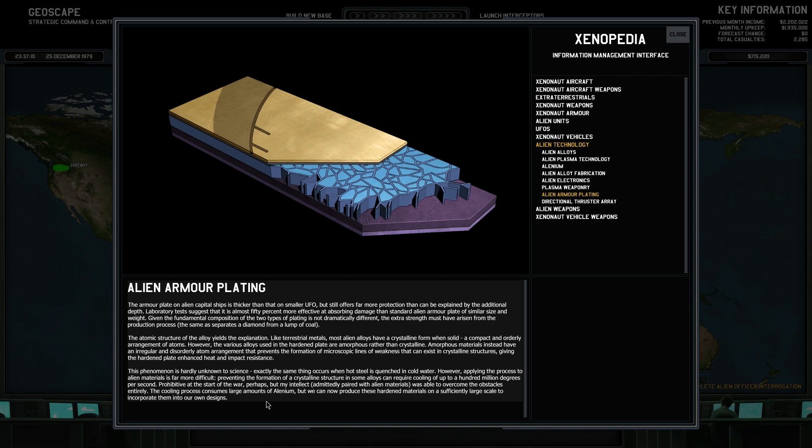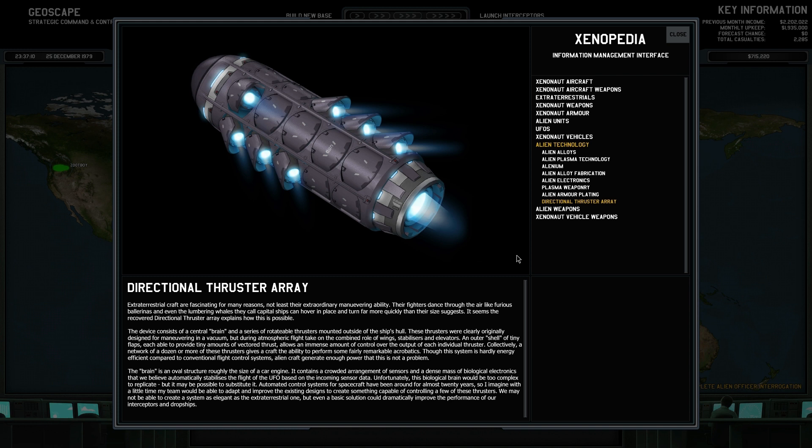So it's not completely crystalline, thereby giving it a weakness. It's more scattered and better for impact resistance. The cooling process consumes a lot of elenium, but we can produce these now.